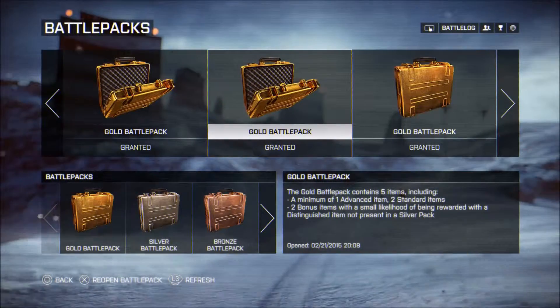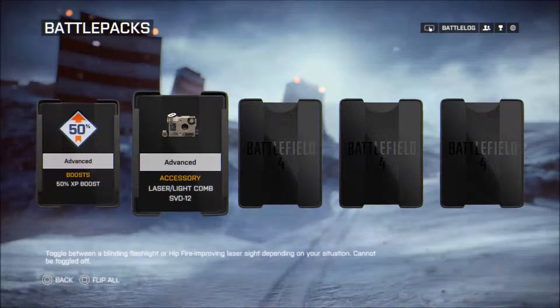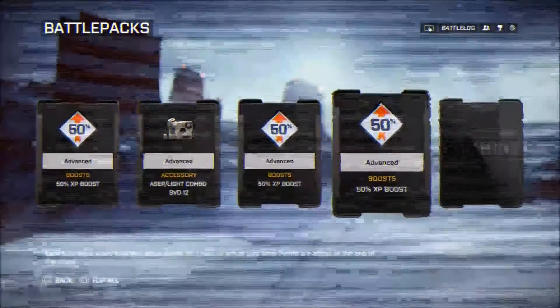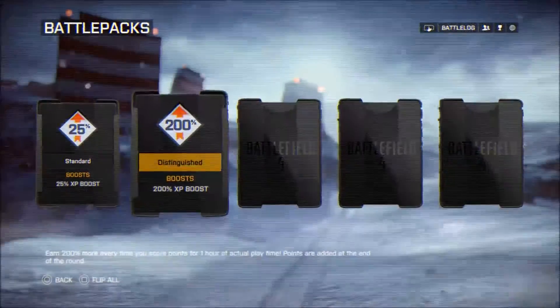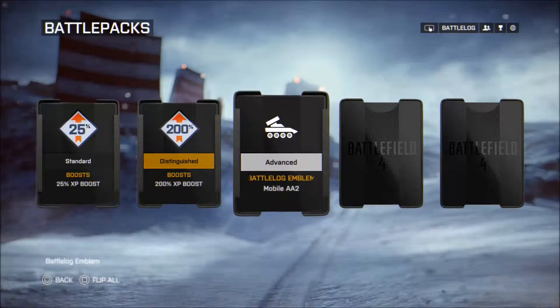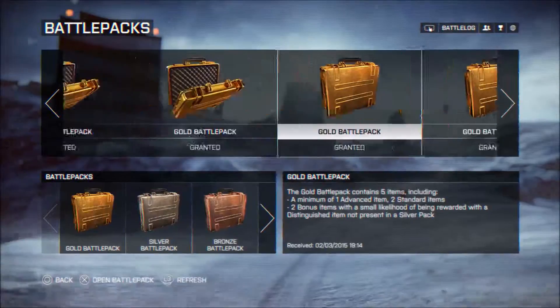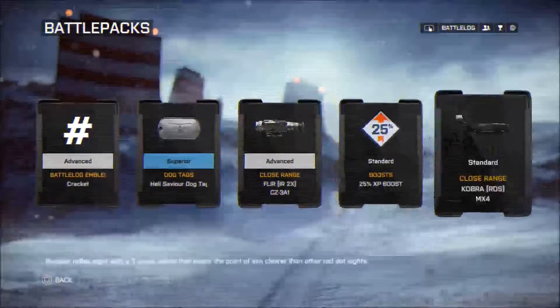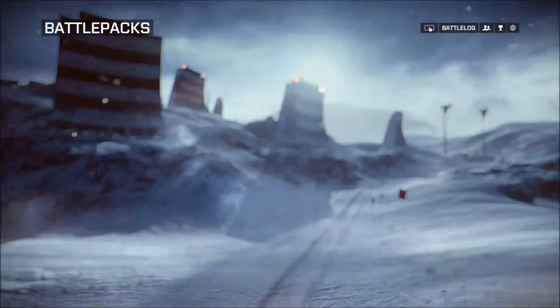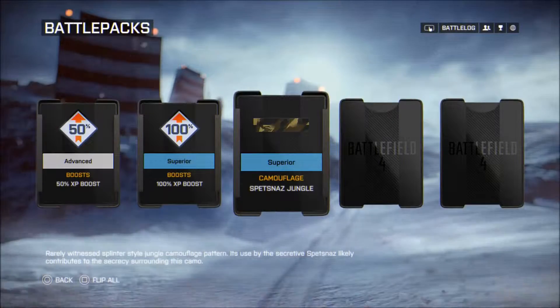Moving on to the next battle pack: a 50, a laser light combo, another 50, a 50 and another sight — not too proud of that one. A 25, another 200 boost — really nice. An emblem, a red dot sight, and a grip. I love grips, especially when you put a suppressor on it with a red dot — it doesn't move and it's awesome.